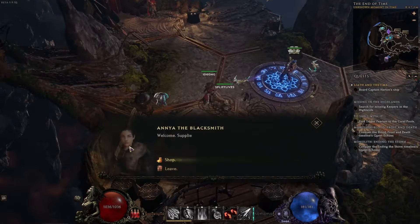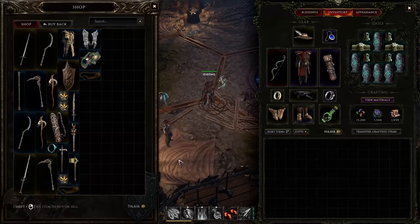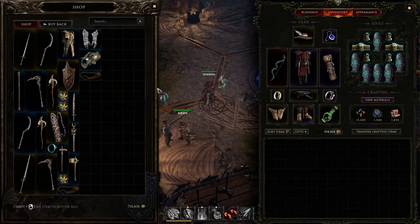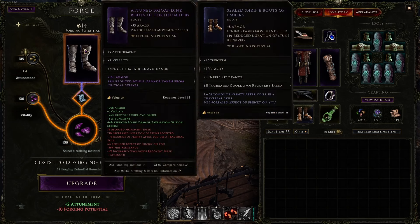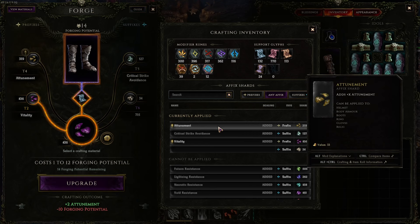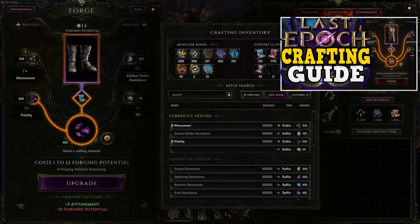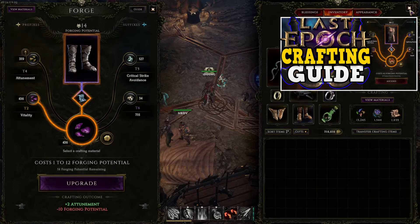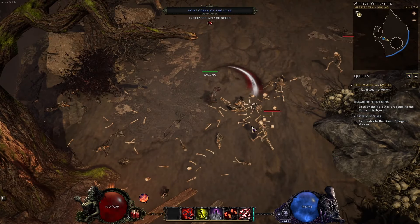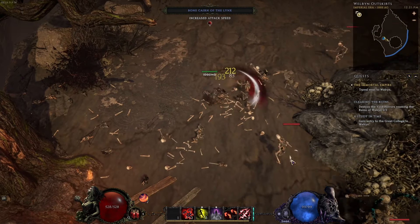Whenever you're at an NPC vendor, make sure you buy Runes of Shattering. These runes are used in your crafting forge to break down items you don't want. For example, if an item has an attunement affix and you want that affix on another item, you can shatter it to get those affix shards for crafting. I also have a crafting guide video — make sure you check that out after this one.